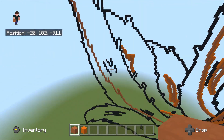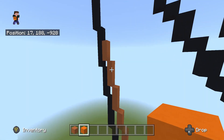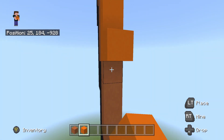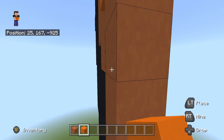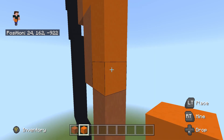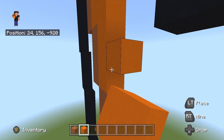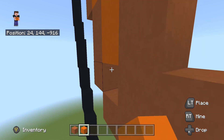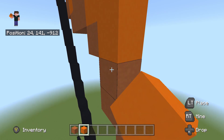Orange terracotta goes on the left-hand side underneath and orange concrete goes all on the right-hand side. This area was probably bigger than the other — it pretty much goes all the way to the top and sticks out far. Luckily there are no annoying areas we have to go out of our way to do.